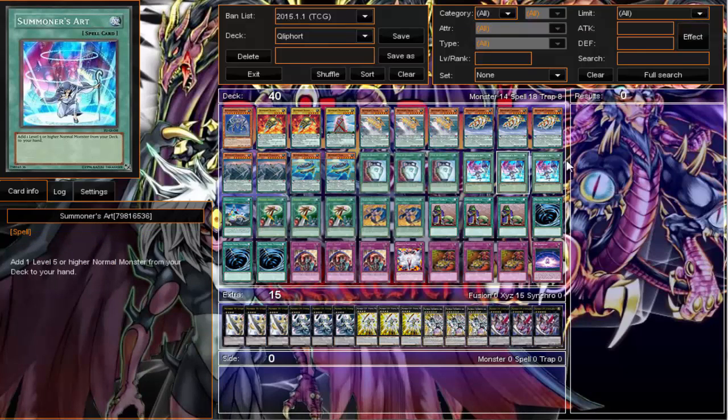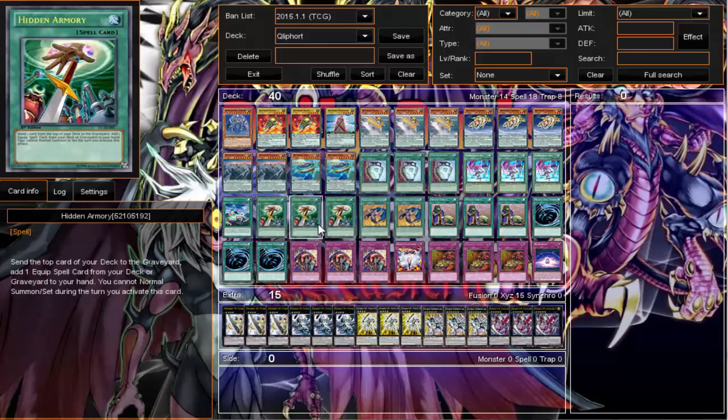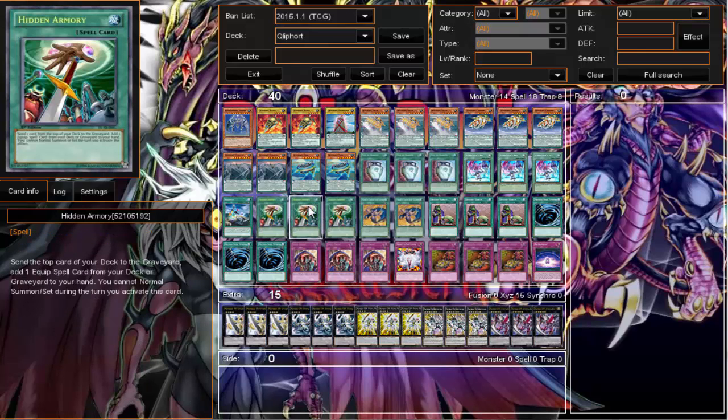I don't use the smaller ships as much, but it's good to have them. Triple Pot of Duality for consistency, triple Summoner's Art for consistency. One sacrifice because it's at one. Still going with the Hidden Armories because searching for sacrifice seems like a decent idea, but maybe not necessary — especially with no Snatch Steal, it just doesn't seem as good.